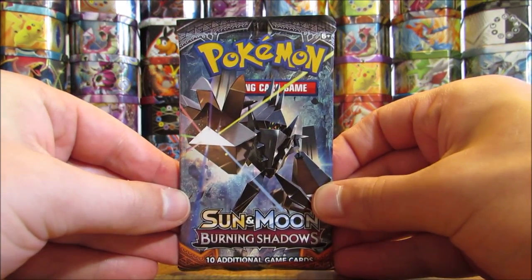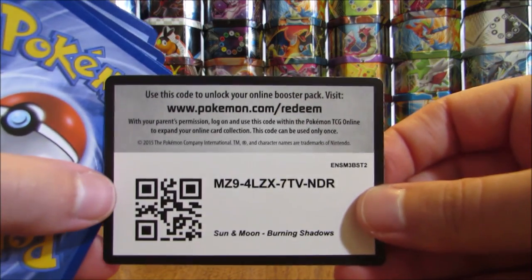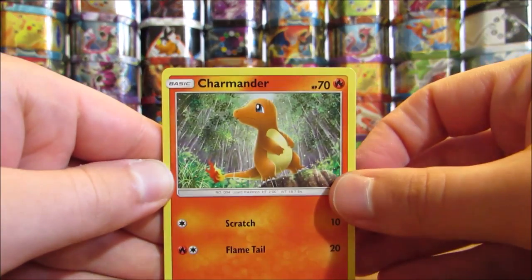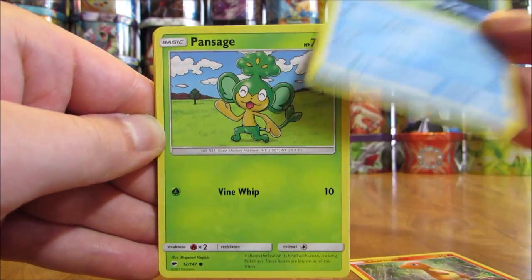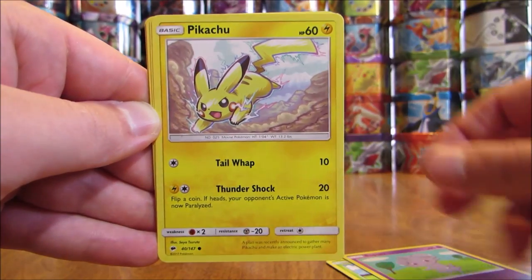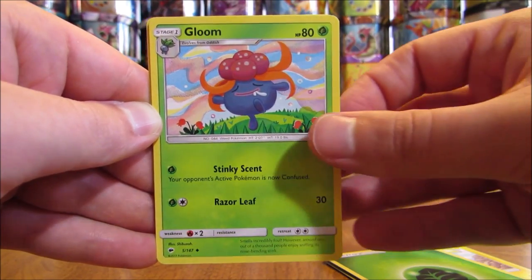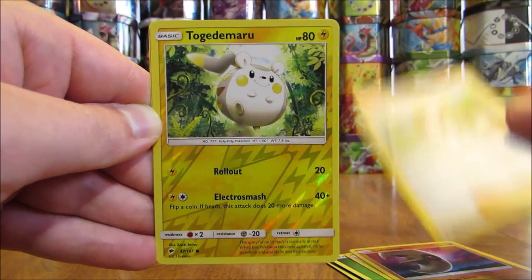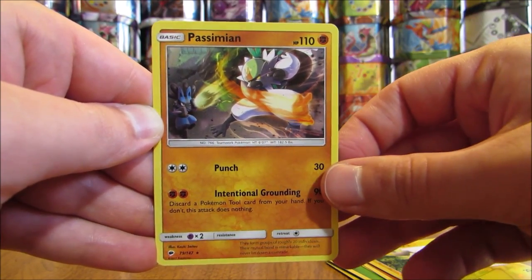Necrozma cover artwork pack — well below average pull so far even with that Secret Rare. I did mix the packs around before opening. Pack: Charmander, Marill, Pansage, Espurr, Pikachu, Grass Type Energy, Gloom, Lunatone, Wicker, Reverse Holo of a Togedemaru (Common), and the Rare is a Passimian.